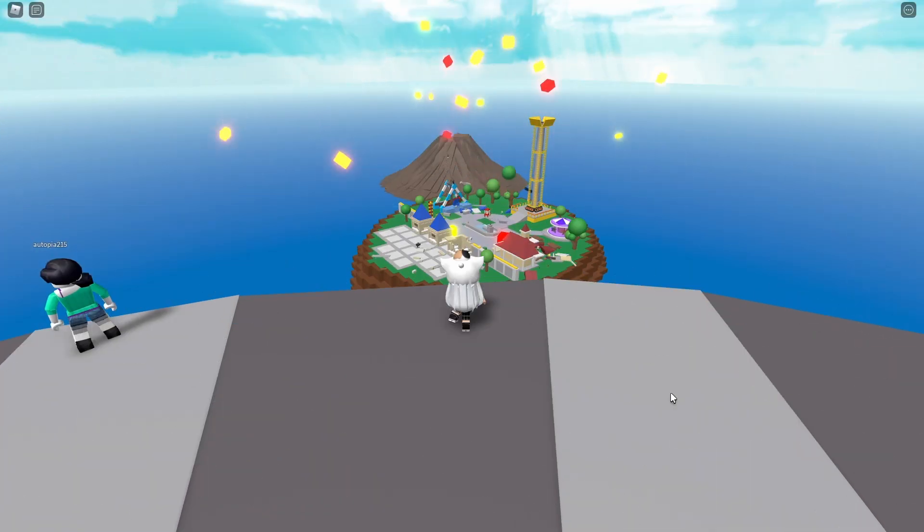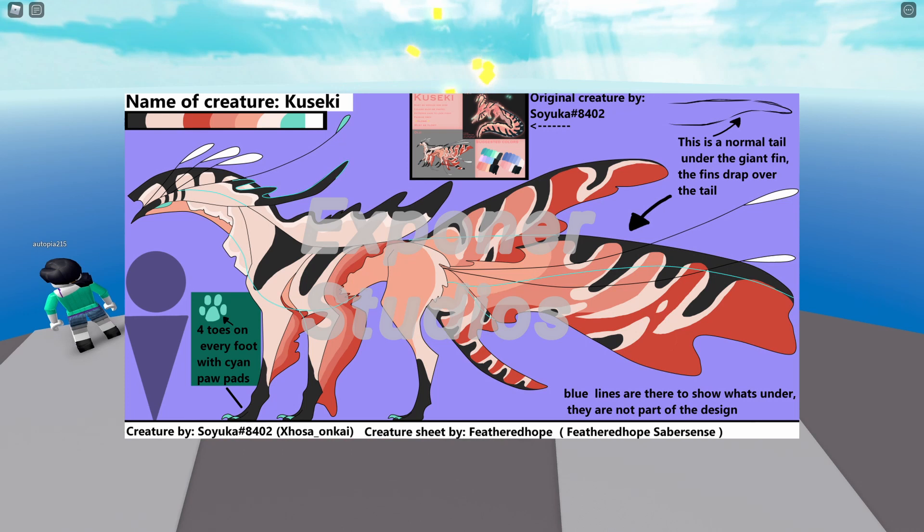The first creature we have is Kusuki. I can't tell what it's based on but it looks fancy, especially the tail. To be honest, it looks a bit like Guildfish's tail.